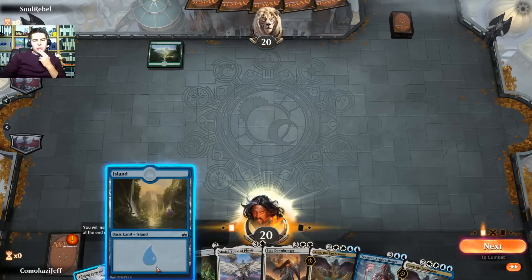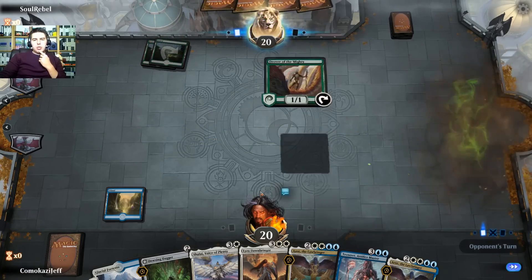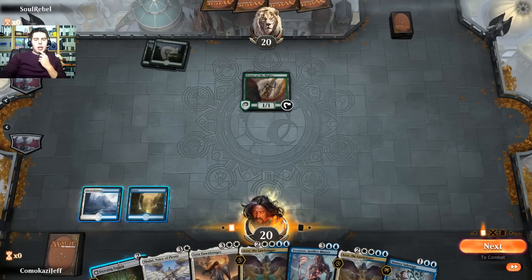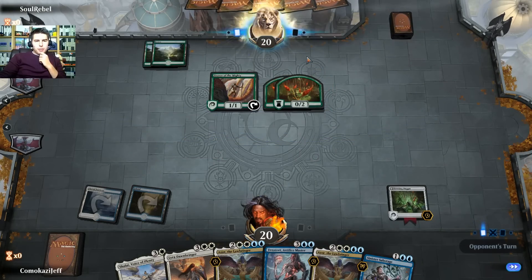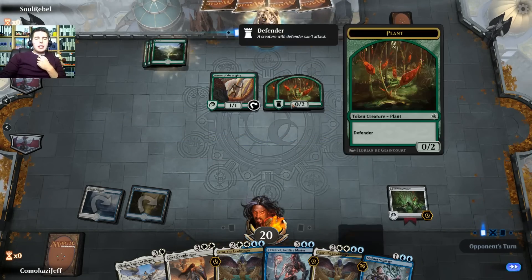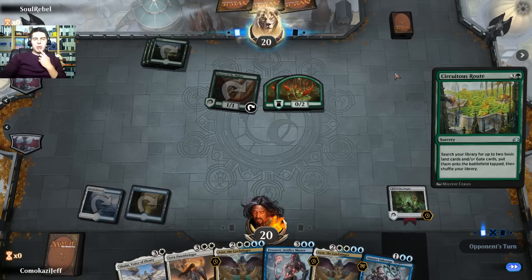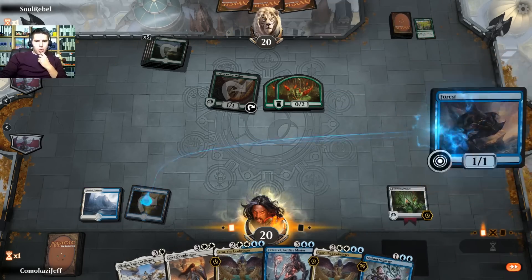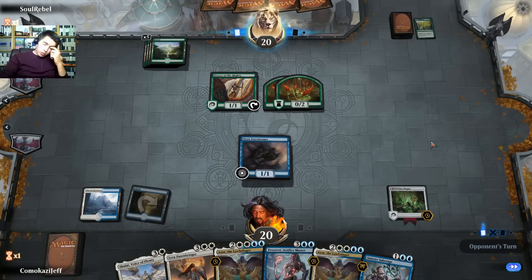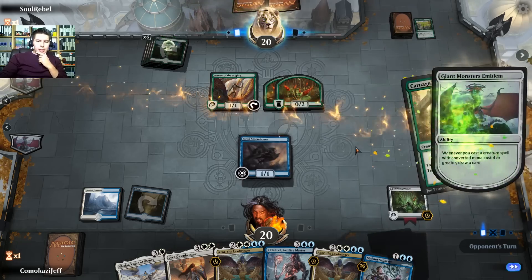We get a draw — oh man, that's not a good draw. Island, pass the turn. Drover of the Mightiest — we'll give them some more creatures, they can have some defenders. Dowsing Dagger down, and next turn they can start drawing some stuff, which is bad. The one downside is if they're playing Wayward Swordtooth this gets them to the city's blessing a lot quicker. Circuitous Route — extra card draw or ramp. This gives us a way to get some mana. There's the Carnage Tyrant.